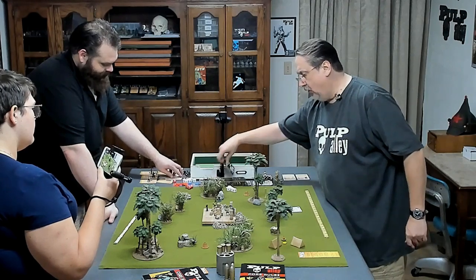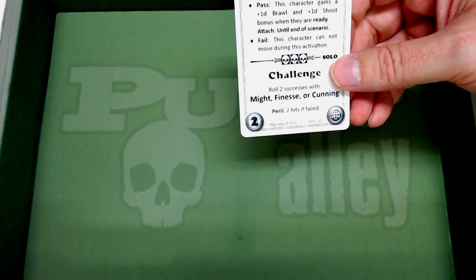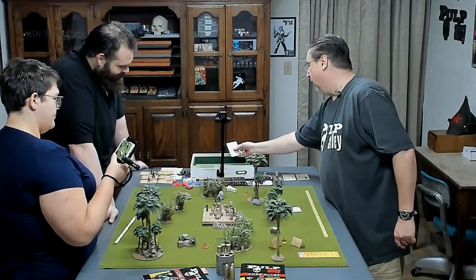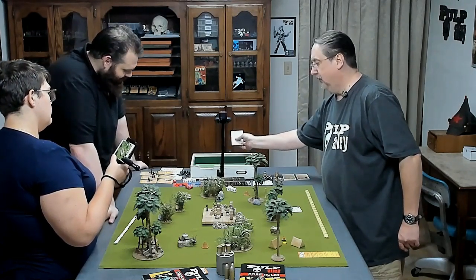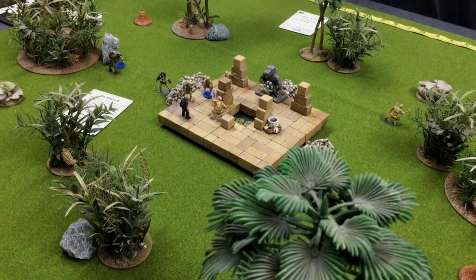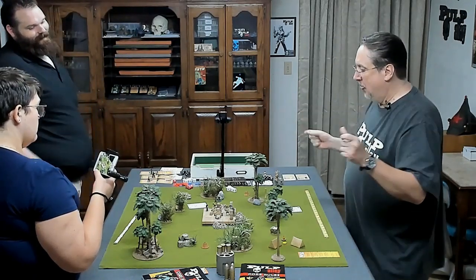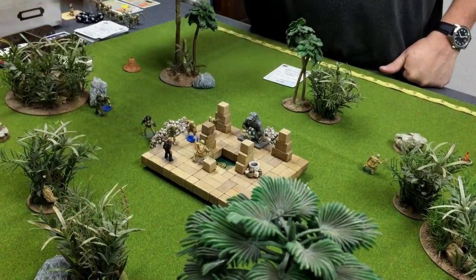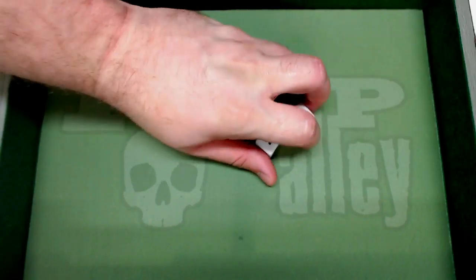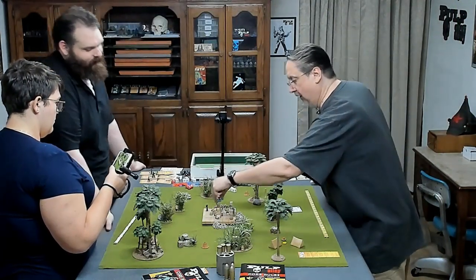Oki Joe is on guard. Roll the challenge: two with might, finesse, or cunning — he can't do any of them, so automatically fail. This character cannot move during this activation. He's going to stand right there. But he's on guard with pistols out, holding his ground. He can still attack — let's shoot that green fella. Two-dice health check — splattered, turns to powder right there.